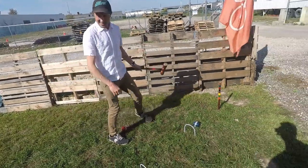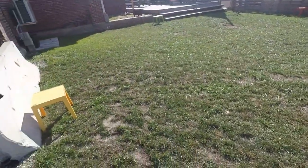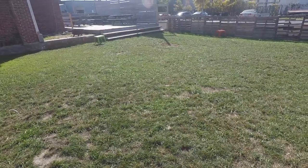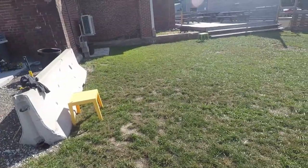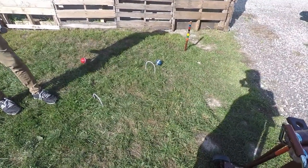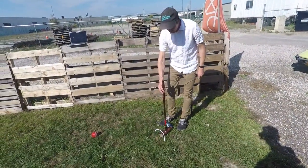The object of the game is to get through all nine wickets in order, starting here, going to that corner, wicket, center wicket, far corner, through those two wickets, hit the stake, come back through those two wickets, go to that corner, center wicket, this corner, back through these two wickets, and hit the stake back home. You want to do that before anybody else.